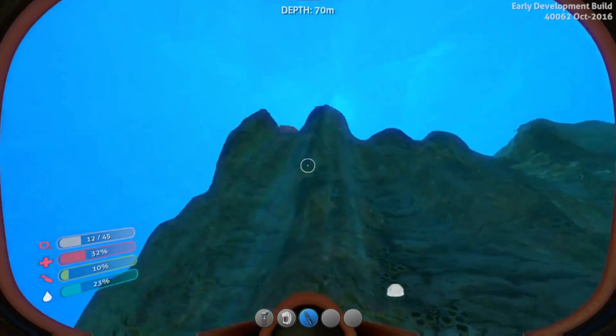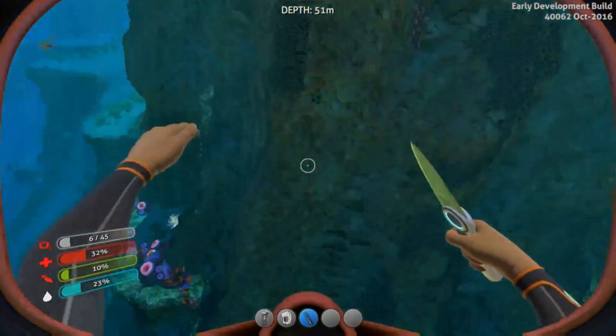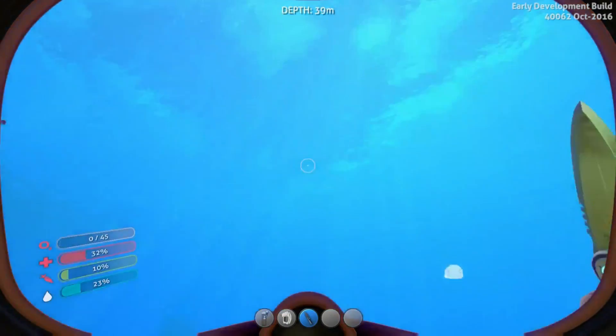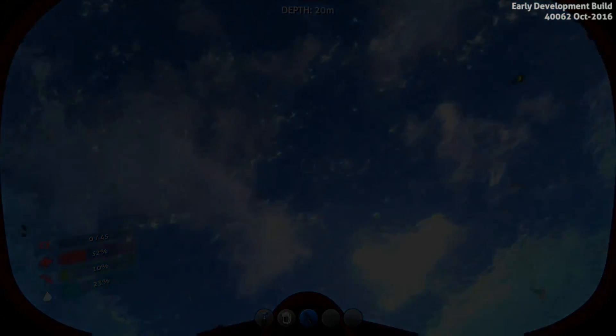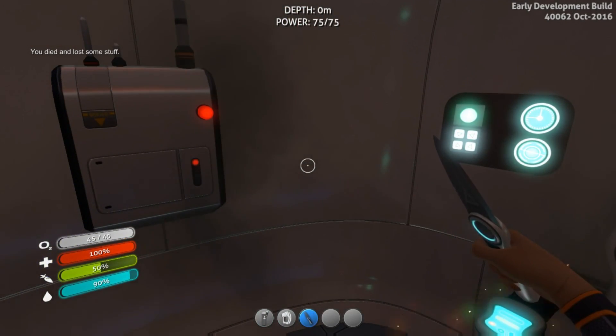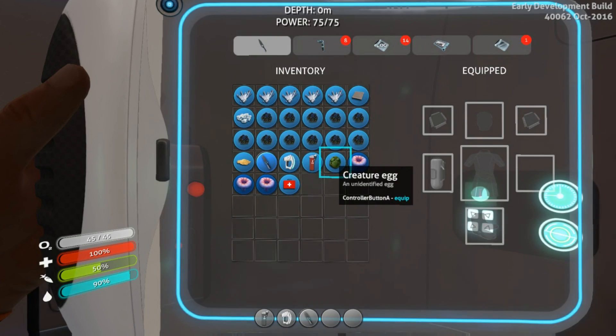Starvation - okay, everything's going off at once. I can't fix it all. Ooh, salt - I need salt, you always need salt. I'm gonna die. I'm dead. Frick - well it just puts me back at my little thing. I don't lose much. 'You died and lost some stuff.' Okay, I have my salt and I have my little creature egg.